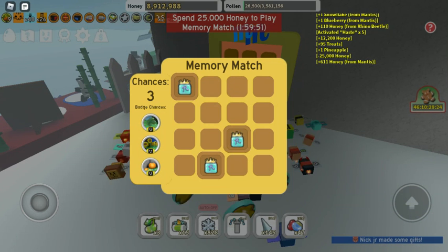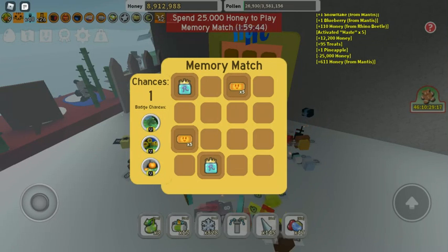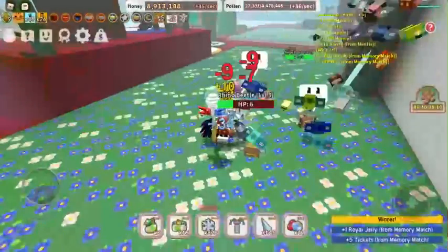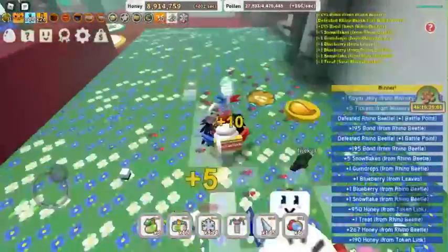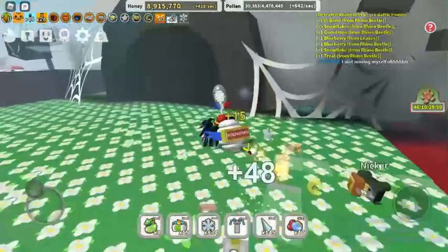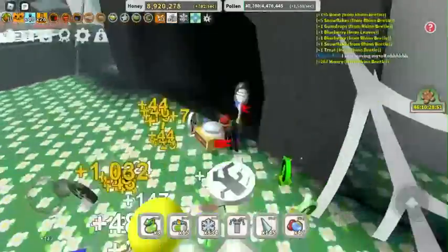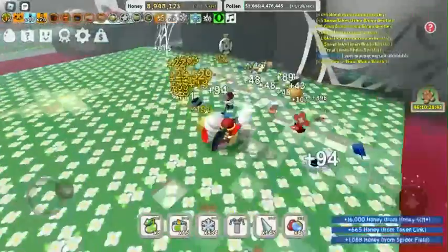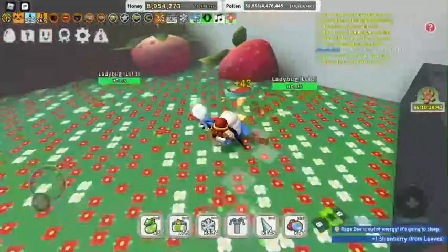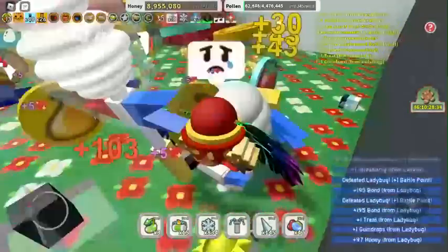What I like to do when I'm doing my bug runs is go to the pineapple, then come here and do the memory match. You don't need to do the memory match. Out of the mobs, the spider and the werewolf are the best ones. I don't know where my spider is. You can just follow this route or really do it any way you want, but yeah, this is very important.